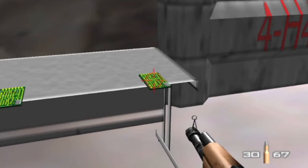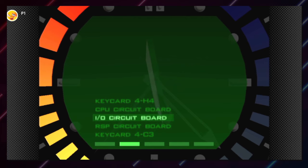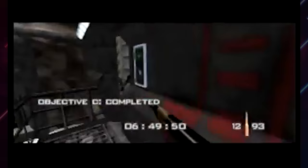Here's a remarkable piece of GoldenEye trivia that not too many people know, but I find quite fascinating. On Silo, Secret and 00 Agent, one of the objectives is to collect four pieces of circuit boards strewn about in the main rooms of the Silo — these little green things. Interestingly, if you pause, you'll see they all have different names, and believe it or not, they are named after various pieces of the N64: the I/O or input-output board, the RSP or reality signal processor circuit board, the central processing unit, and the RDP one. This is just quite a nice little Easter egg thrown in there by the developers.